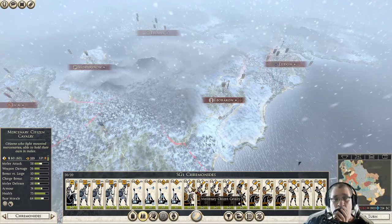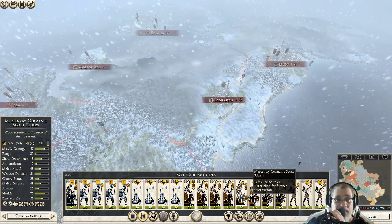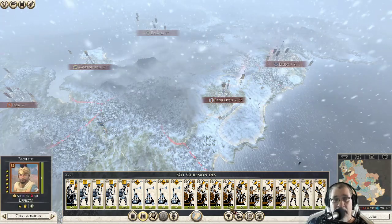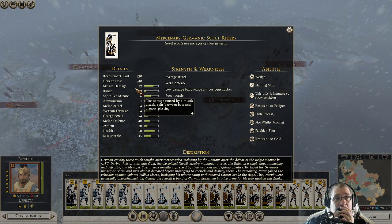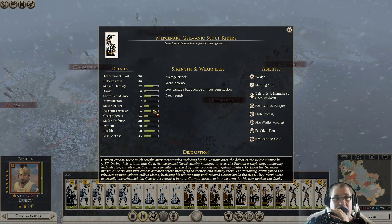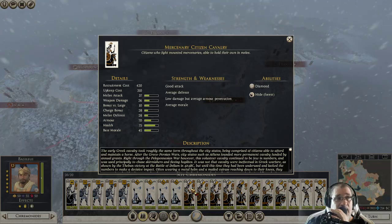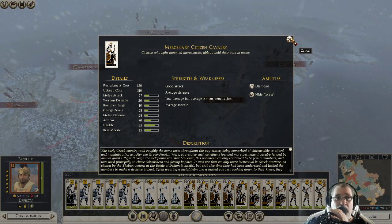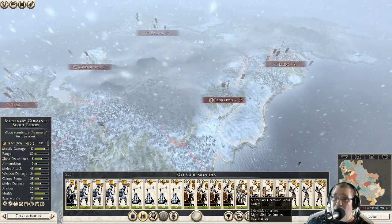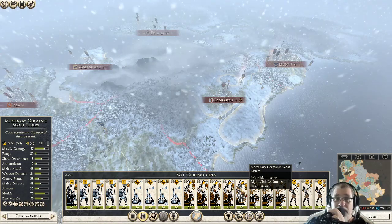I've got a mercenary Germanic Scout Rider — only one of them, so I'll need to fix that before the big battles. These guys have missile damage of 32 and a range of 80, so they have missile attacks but also decent melee attack. Citizen cavalry are at 37 melee but have no range power whatsoever. So this is the perfect hybrid. I want to introduce you to the Germanic Scout Riders — they're on Team Frico now.